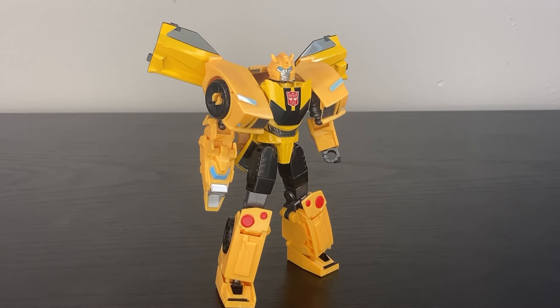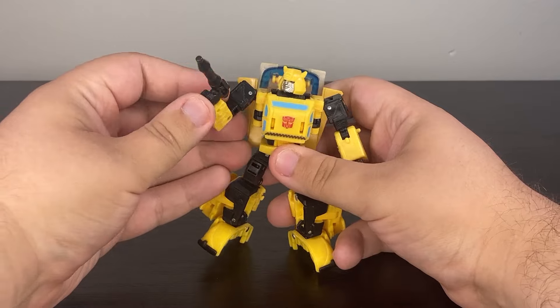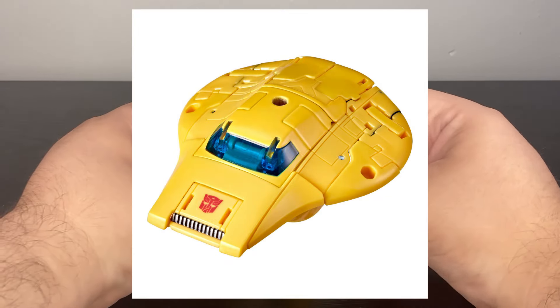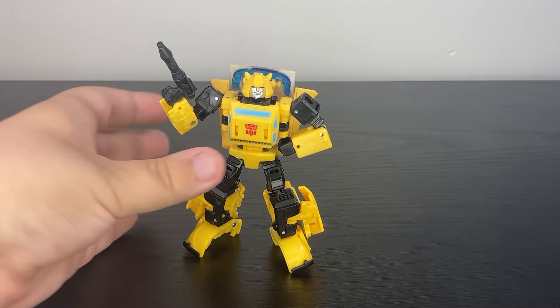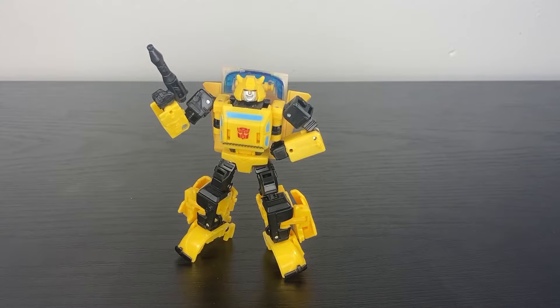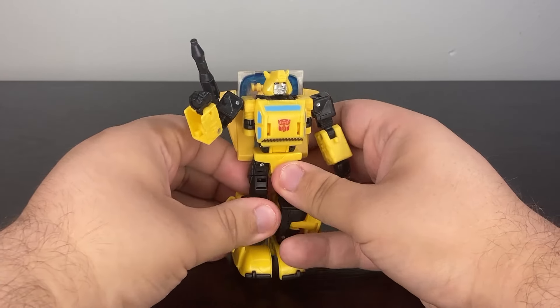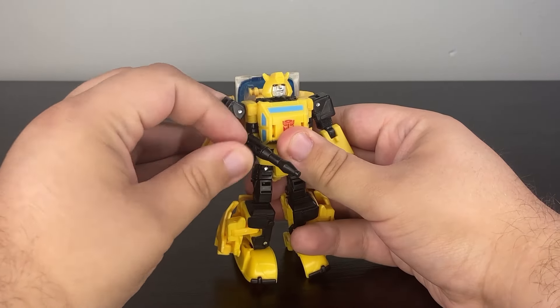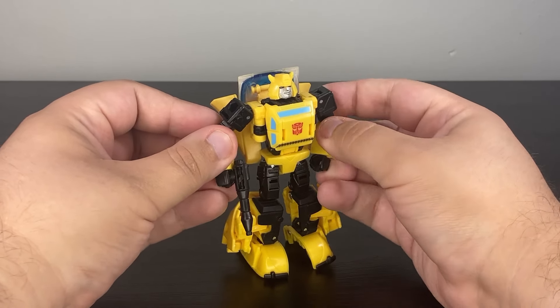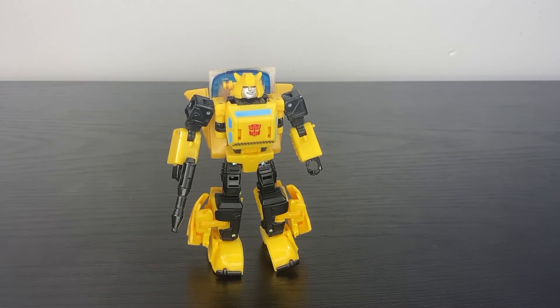At number two, it has to be Origin Bumblebee — my favorite G1-style Bumblebee toy. He turns into a Cybertronian spacecraft that may not work in every collection, but the robot mode is so cartoon-accurate they actually managed to capture the weirdness of the G1 Bumblebee head, and the figure is incredibly poseable. The yellows match so well throughout the entire figure; proportions are on point. He's a bit smaller than other deluxes, but he makes up for it with a very good transformation and solid accessory count. If we were being objective, this might be number one — but one Bumblebee will always beat him out.